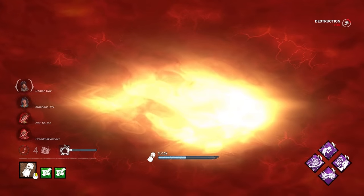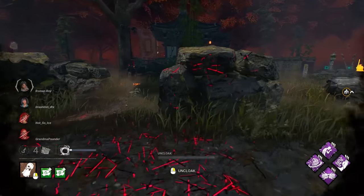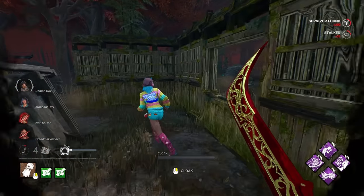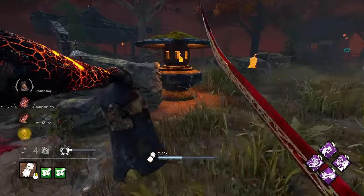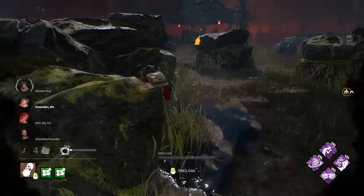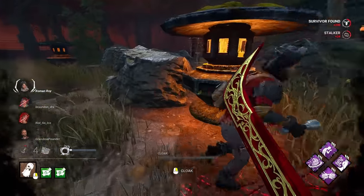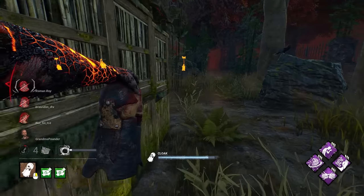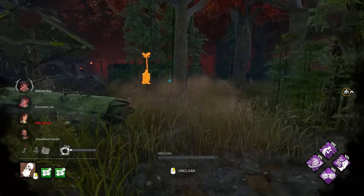Those flashlights are brutal sometimes though. If she goes for the vault, we will have just taken our extended lunge coming out of the cloak. We really don't want to play here. We want to catch survivors off guard because we have Fear Monger and we have Whispers — we always know where we're going. We know someone's over here and they're probably the two that are healing up.